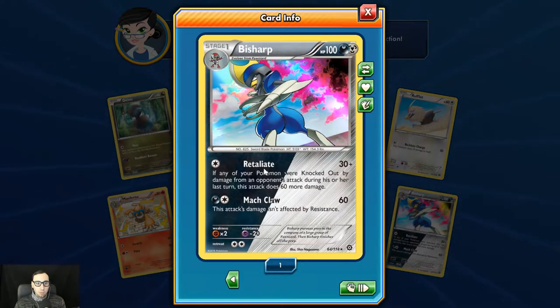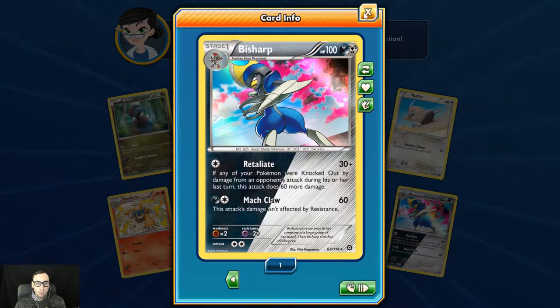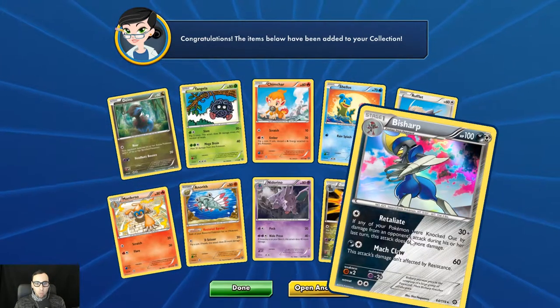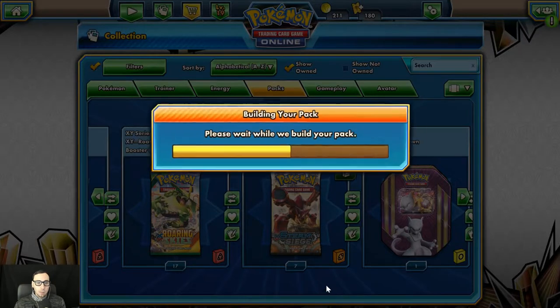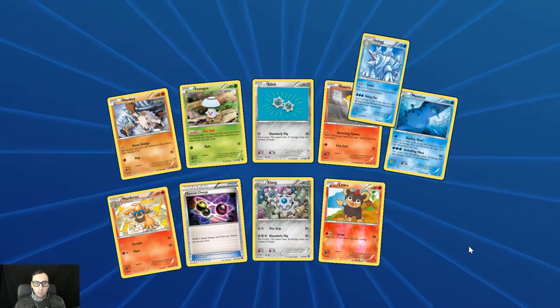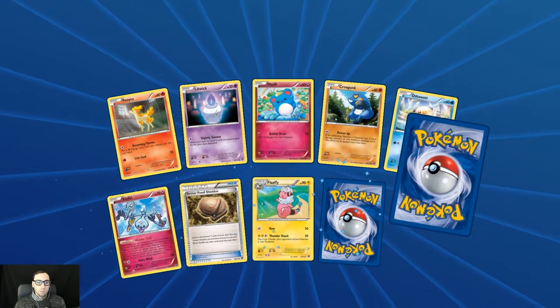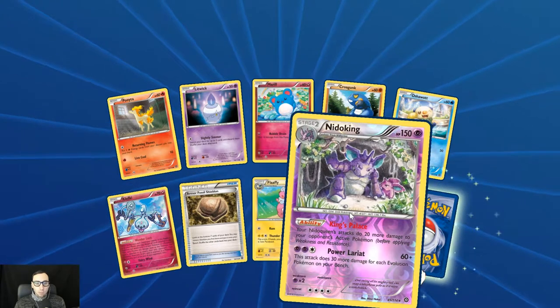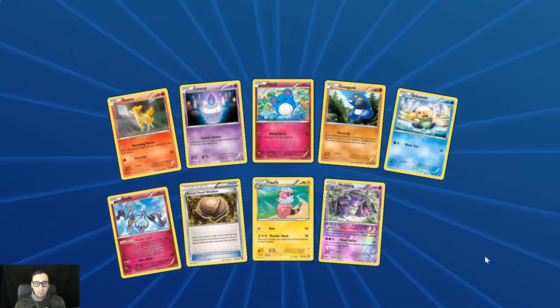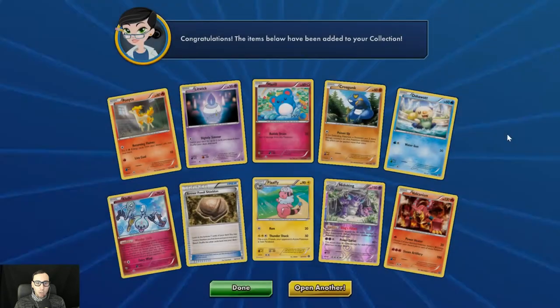Not affected by resistance — 60 damage. Retaliate: if any of your Pokémon were knocked out by damage from an opponent's attack during his or her last turn, do 60 more damage — so we can do up to 90 damage there. And with the dual type, you can hit for darkness or you can hit for metal weakness. A Special Charge. Reverse holo Litleo. An Avalugg. We get the reverse holo Nidoking with the King's Palace ability. And there's the star of the show — Volcanion — with that Power Heater letting you power up your benched Pokémon.